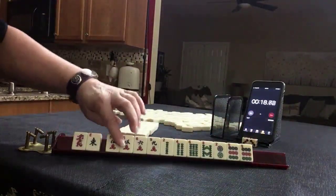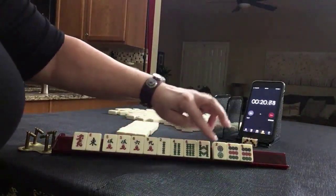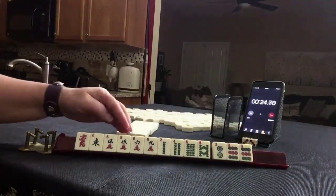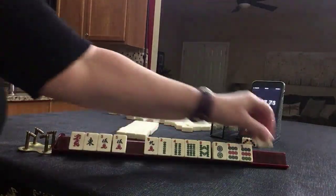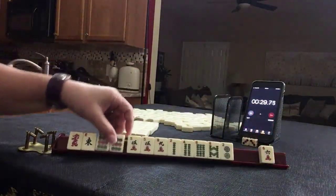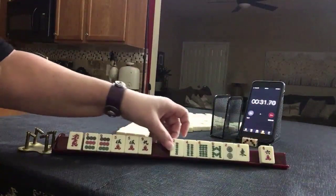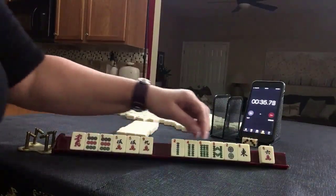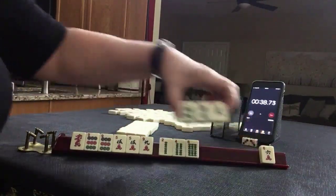Our tiles: dragon, east, cracks, pair fives, two, four, six, eight, two, pair nines. We have fives and nines for multiples, but we also have a lot of two, four, six, eight. I think we could leverage those multiples and play five, seven, nine. Five, seven, nine with multiples — let's test the theory and pass these three.